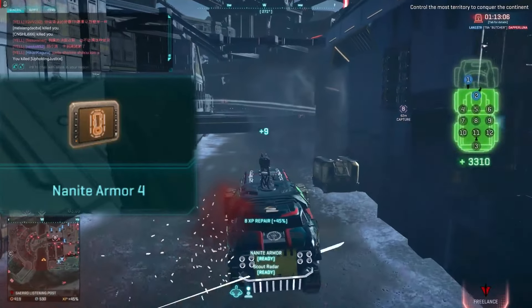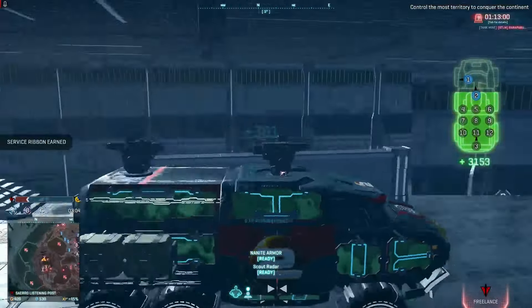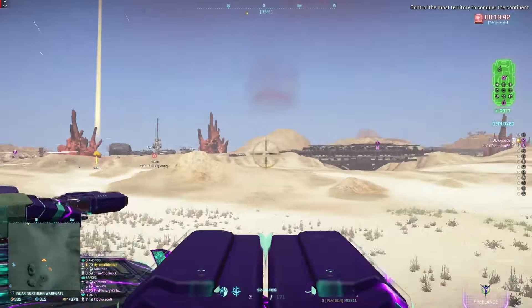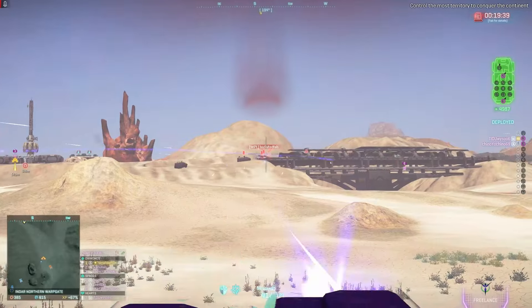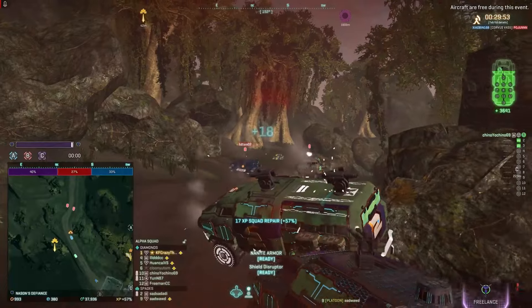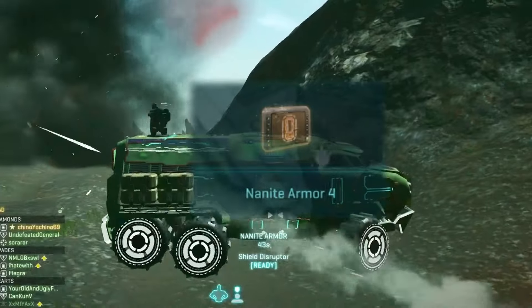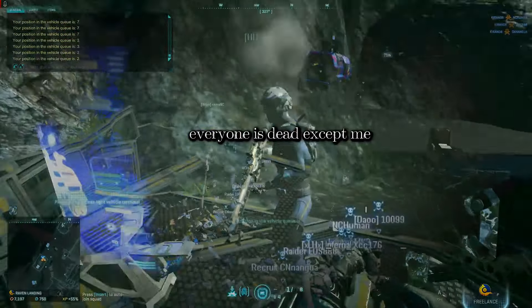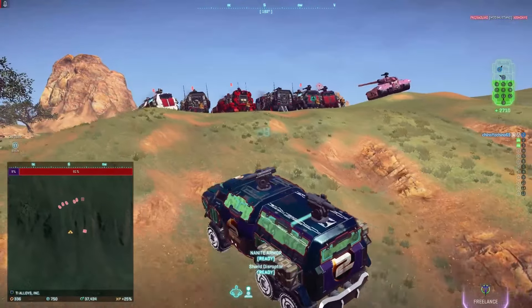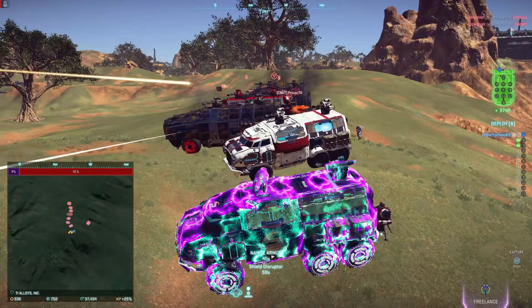Meanwhile, the nanite armor provides a passive heal in addition to a boss heal on activation, and somehow always ends up with more health than the amount you started the fight with. So basically, you can choose the most appropriate armor that fits each situation — taking chip damage: nanite armor; taking boss damage: nanite armor; taking multi-directional damage: nanite armor; taking emotional damage: nanite armor. So make sure to always consider your situation, and then pick the most appropriate nanite armor — until it gets nerfed in the next patch.